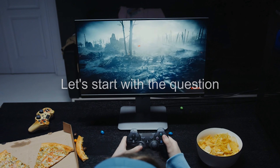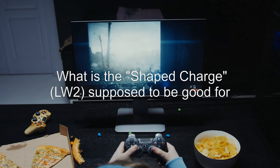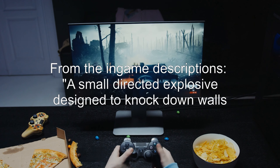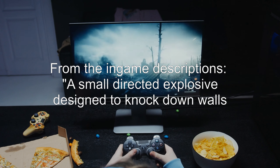Let's start with the question: what is the shaped charge LW-2 supposed to be good for? From the in-game descriptions, it is a small directed explosive designed to knock down walls.